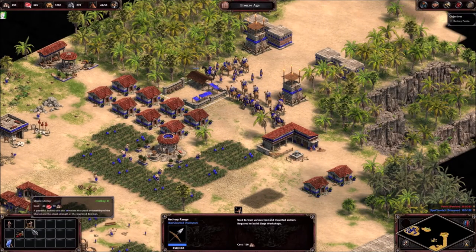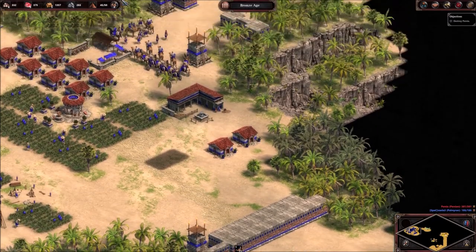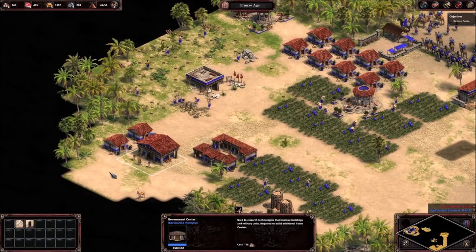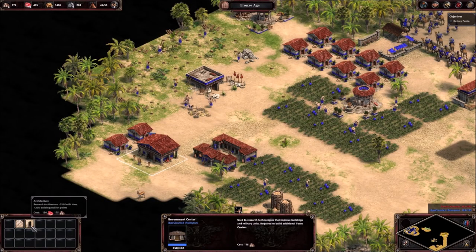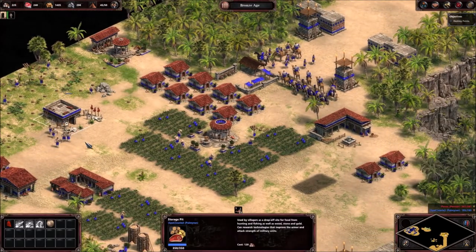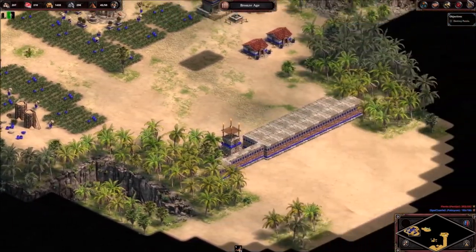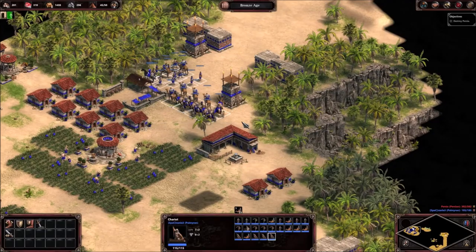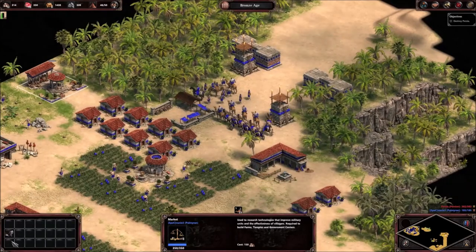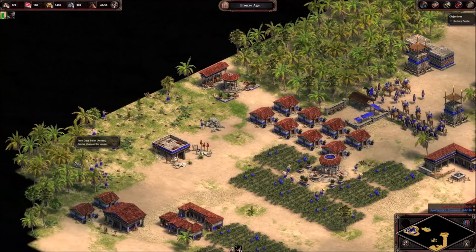Chariot archers — not really what I want. Stick to regular chariots. We have the wall hit points upgrade — good. I'm so focused on walling up. Oh, we're out of gold. So we now have what we have, which isn't ideal, and now we kind of have to save up.